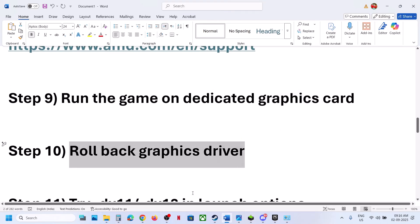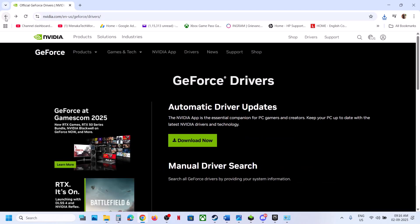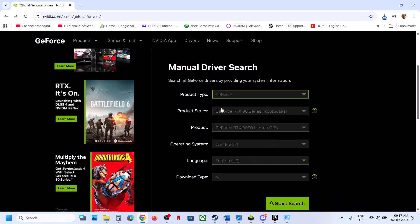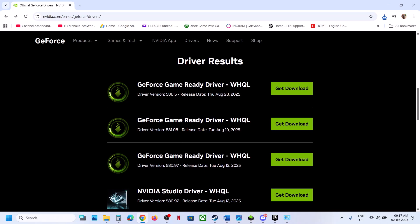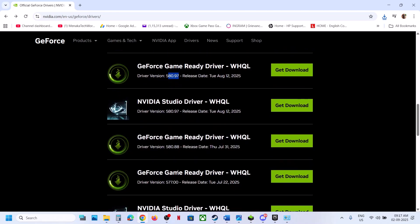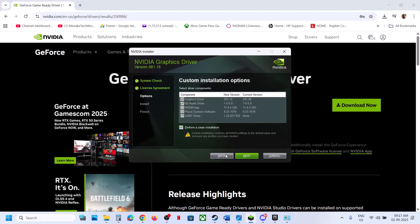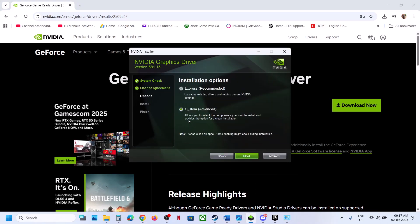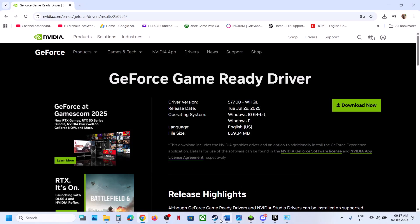If the latest graphics card driver is not working, try rolling back. On the NVIDIA website, instead of the latest driver (e.g., 581.15), try an older version like 580.97 or 577. Download it, and during installation select Custom, then Perform a Clean Installation. Restart the computer and check.